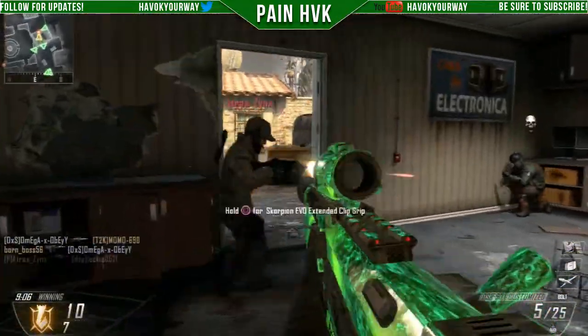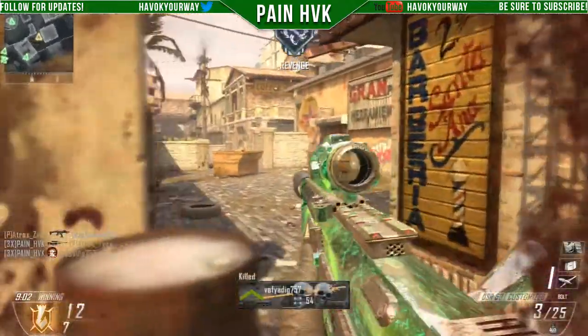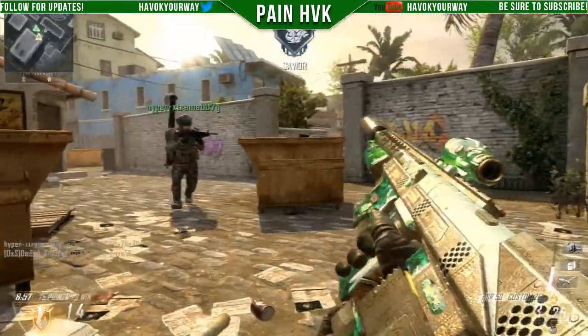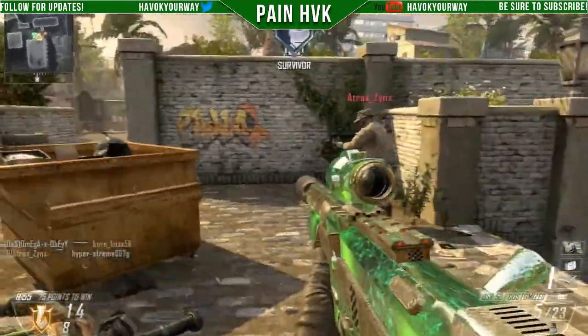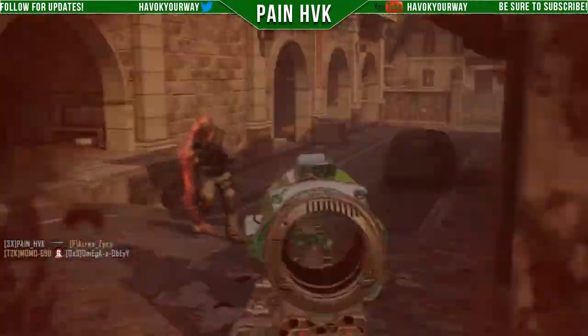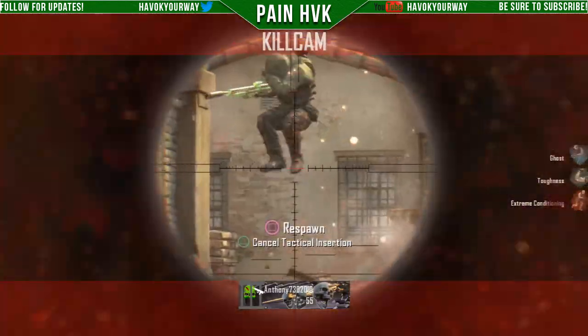Sorry for the kind of rough start to the series, but as you guys can see I have the ACOG suppressed DSR with the green camo. I figured I'd at least make that gun a little bit pretty, so I just put the green camo on it. I'll put the class on the screen right now so you guys can look at it.